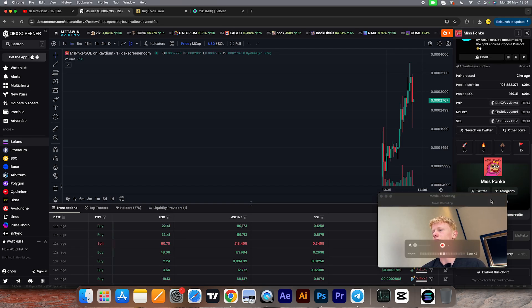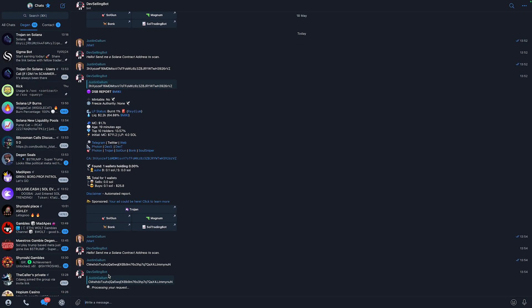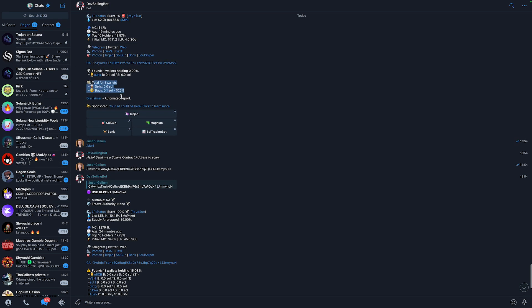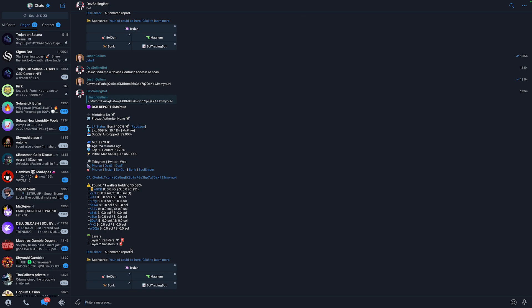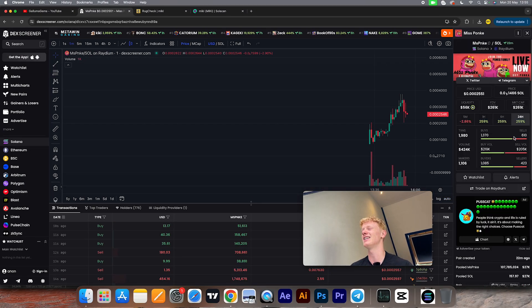Let's look at a different, more established token to see if a developer is rugging by selling their own supply. Now we can see this looks very different — the developer is currently holding 15% of the entire supply across 11 wallets, with 31 layer-1 transfers and 1 layer-2 transfer. That is extremely sketchy and means the developer is most likely selling their own token. Even if they haven't sold yet, the fact that they airdropped 15% of the supply to themselves across 11 wallets means this is also a rug.